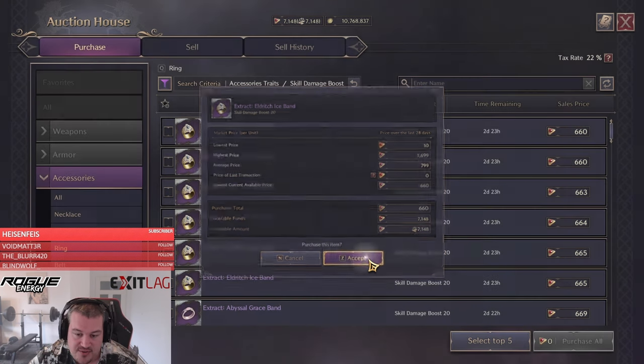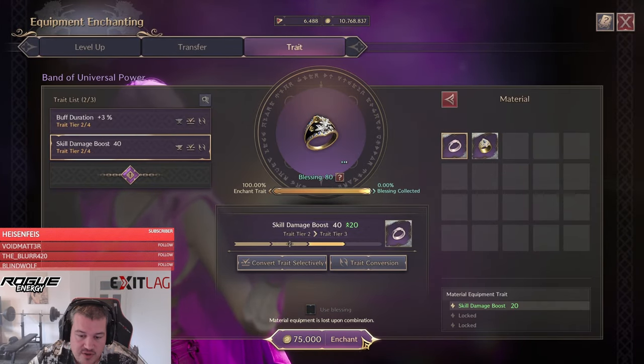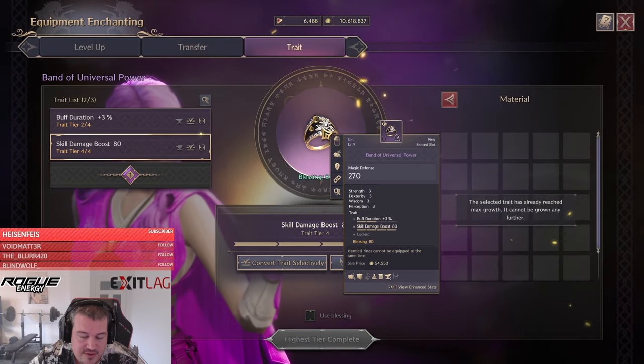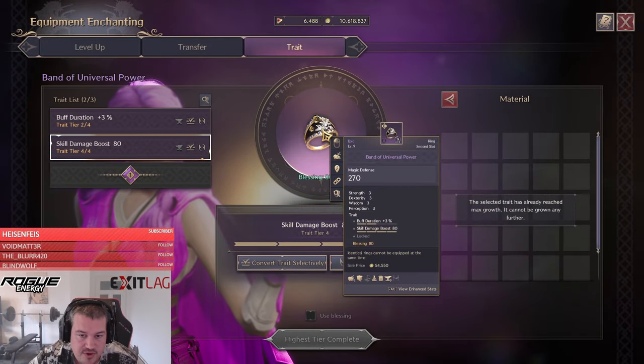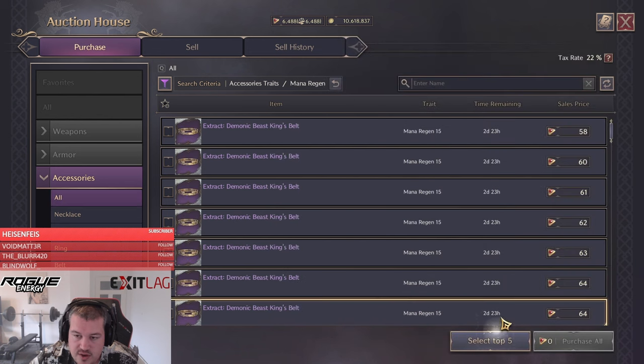That item shouldn't even be in the game yet since the arch bosses aren't released, and we can already max it out. You can see we now have two versions — it's really easy and really cheap to max it out even without going for the trades normally.